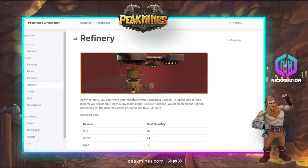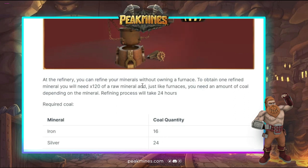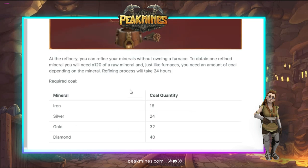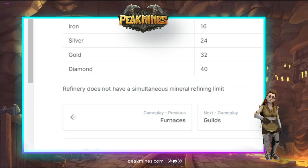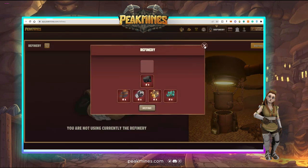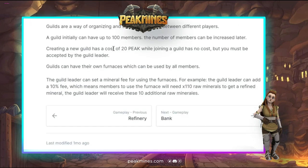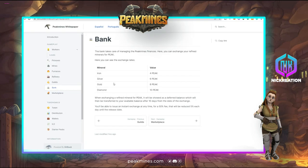In the refinery, you can refine minerals without owning a furnace, but you'll need 120 raw minerals instead of 100, plus the required coal. The refining process takes 24 hours and you cannot do simultaneous refining. For example, refining gold requires 32 coals and 120 gold. For guilds, you can build your own for 20 Peak tokens, accommodating up to 100 members. Guild owners can charge a fee — for example, 10% — earning a share of members' raw minerals.